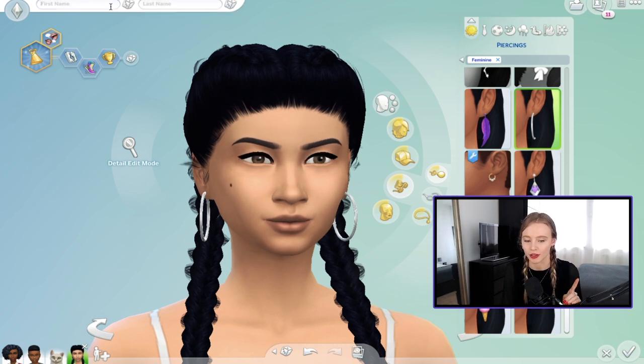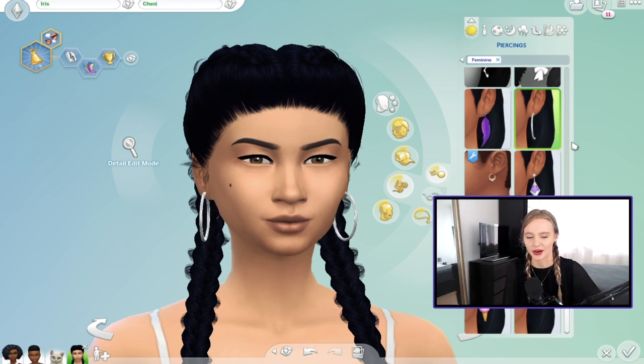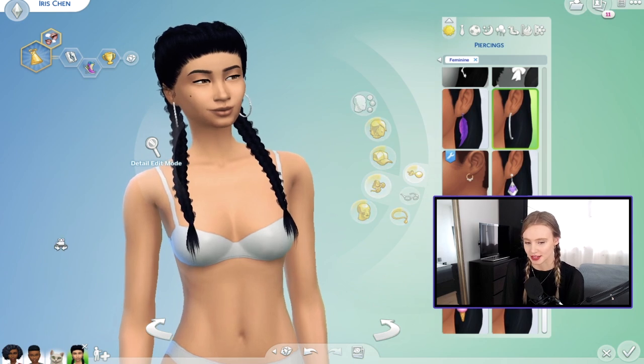Before we go any further, I need a name — I'll be right back to brainstorm some names. We're back and we're going with Iris Chen. That suits her — I wanted something short, but it could be kind of a stage name. Maybe her stage name is Iris.